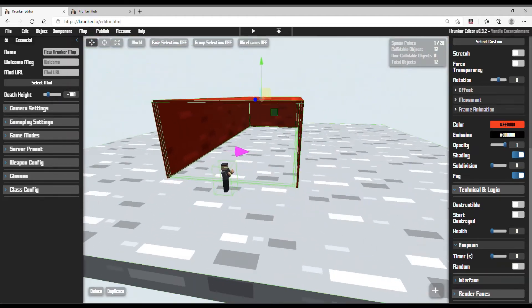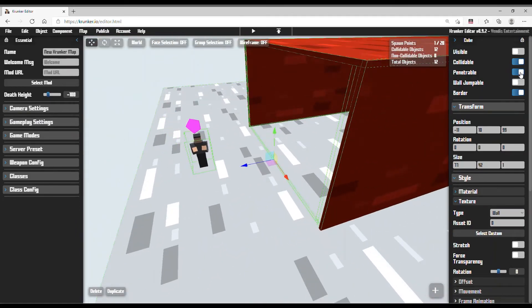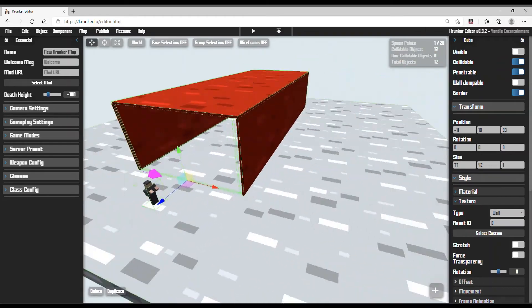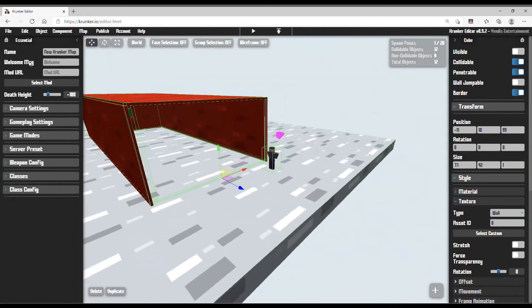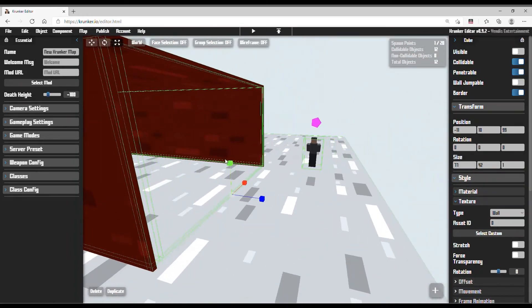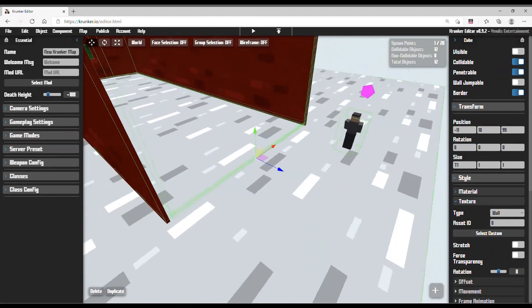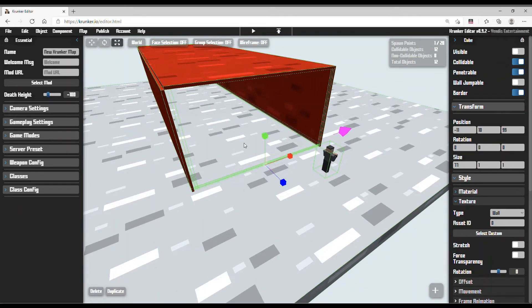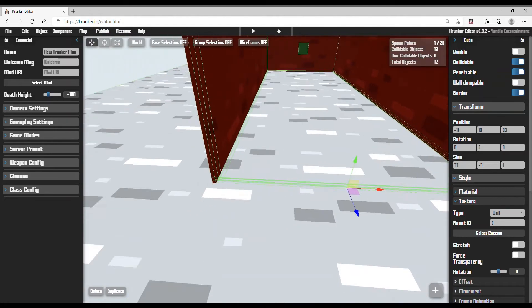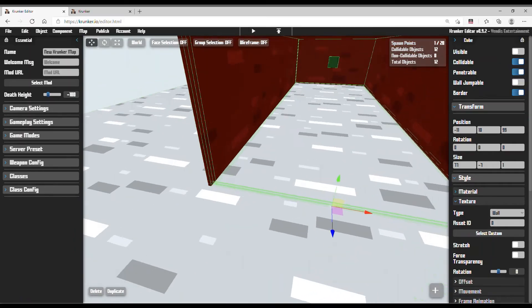There you go — you made the knife throwing area. One more important thing: select this and make it penetrable and tradeable so the knife can go through here. Also, the last thing to do is set the height to one. This block must be height one — this is the most important thing in the map.